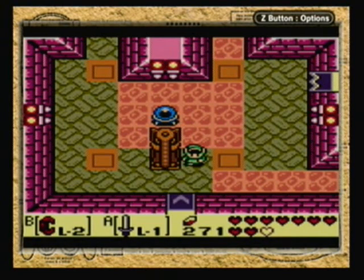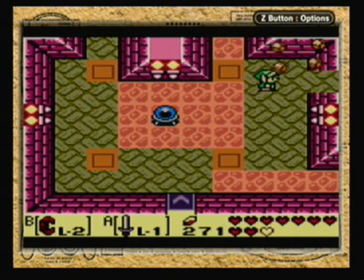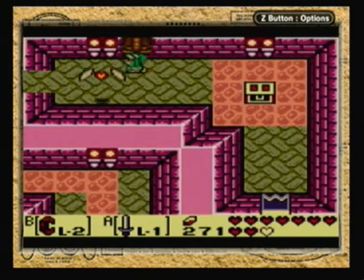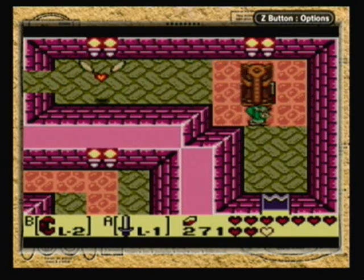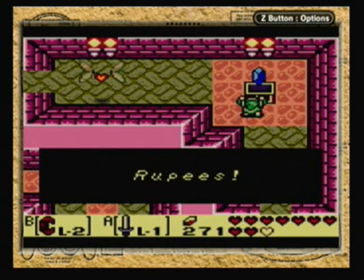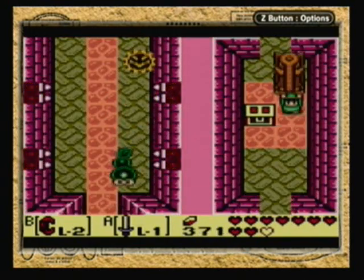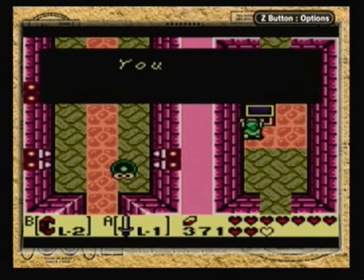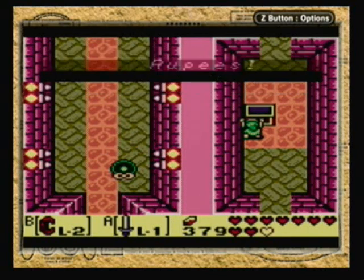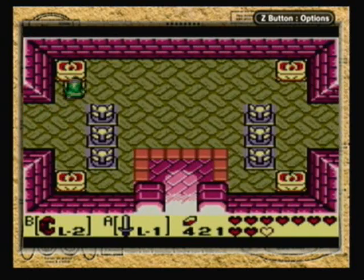Hello everybody, SlimKirby here, welcome back to more Let's Play The Legend of Zelda Link's Awakening. This may look like a different room than where I ended the video, but when I saved and quit, it took me back to the beginning of the dungeon. I just came back here to show you what's in these treasure chests — there are two of them, and they're both rupees. There's about 150 rupees, so that's always a good thing to have.